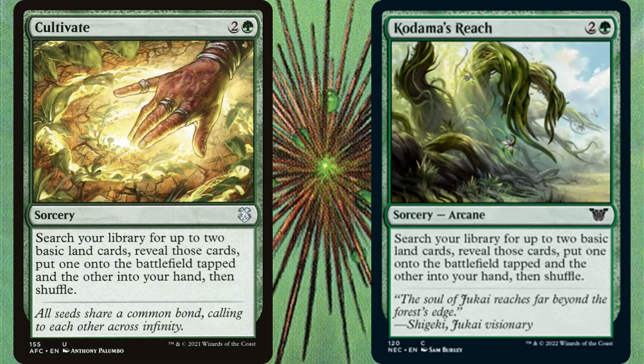For this next one, we're going to switch it up and talk about why you should be running Kodama's Reach and Cultivate. If your Commander costs exactly 5 mana and you want it to come down early, these cards are great options. You can play a turn 1 mana dork into a turn 2 Cultivate and you're guaranteed your Commander by turn 3. But generally, Kodama's Reach, Cultivate, and other 3-mana ramp options are inefficient — they're too slow for our format.